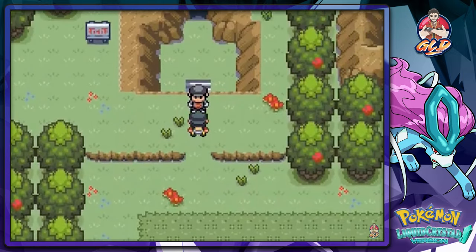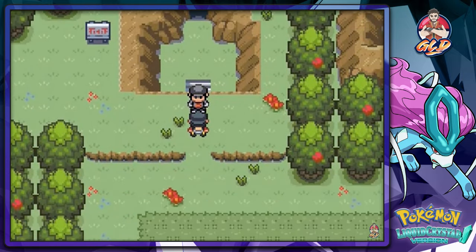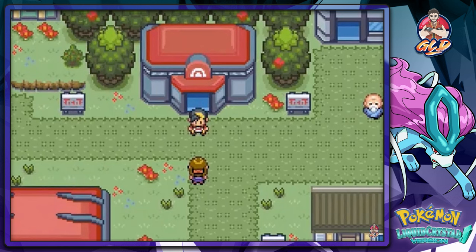A Team Rocket member is standing guard saying it's unsafe ahead — but we already know what they're up to. Here we are in Azalea Town. See you guys in the next episode — it's going to get interesting and hopefully we find some cool Pokemon around the area. Thanks for watching!